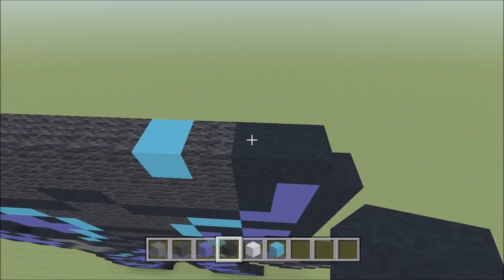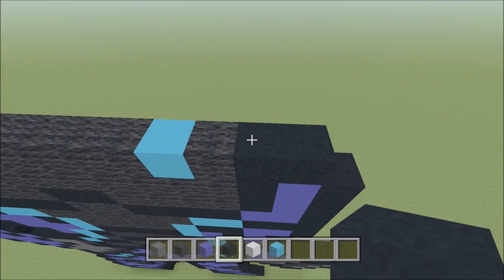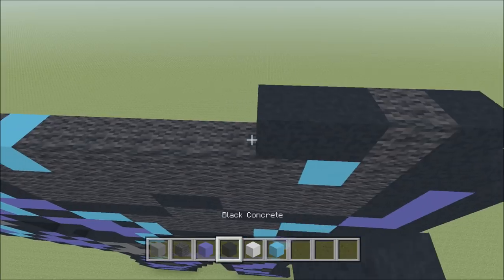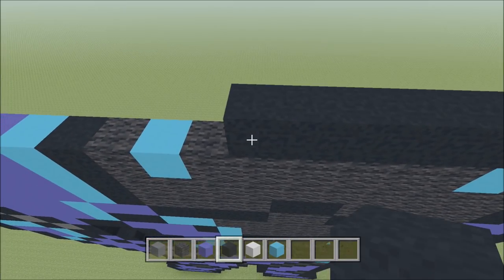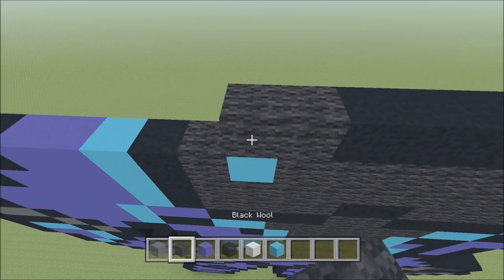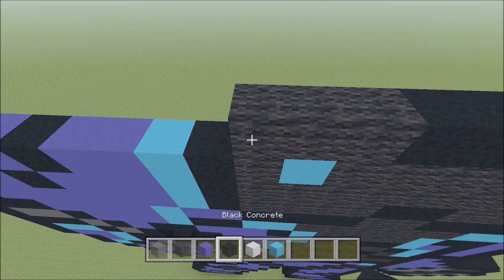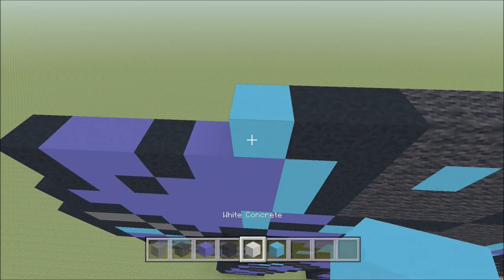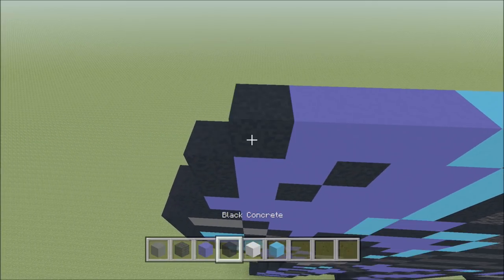Go ahead and move up, move in one space from the right. So above this second block of black here, build up with a black. To the left of it, add a wool, and then six black: 1, 2, 3, 4, 5, 6, three wool: 1, 2, 3, two black: 1 and 2, a light blue, three blue: 1, 2, 3, and then a black.